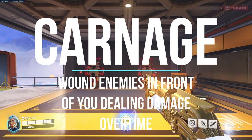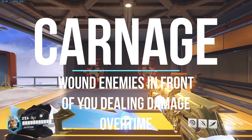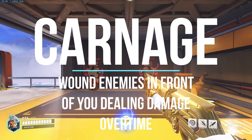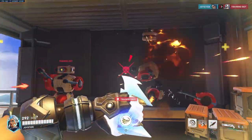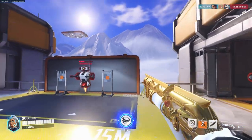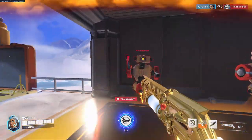The Carnage ability is your axe — it wounds all enemies in front of you while dealing damage over time. Get up close to hit your targets and do that big damage. The axe is really important and will do a lot of damage to finish off targets too. I love to use it as a finishing tool.